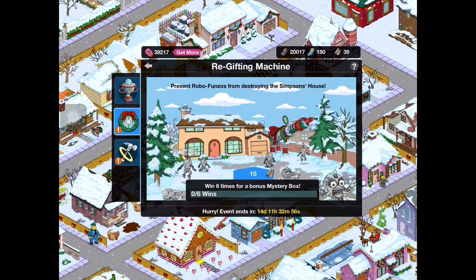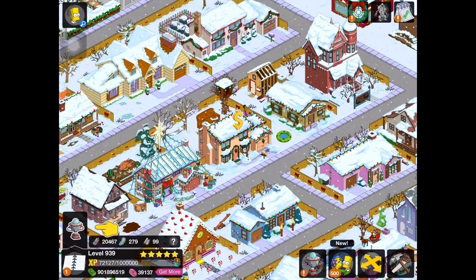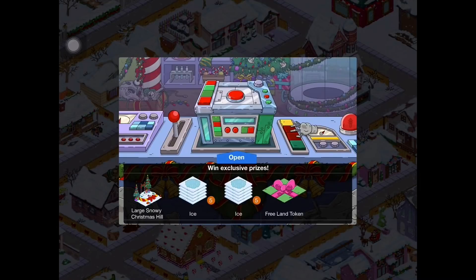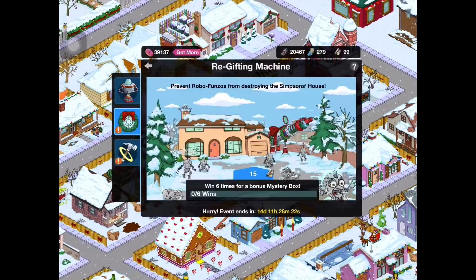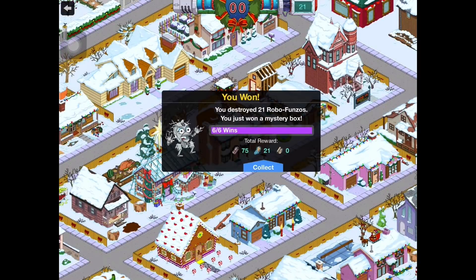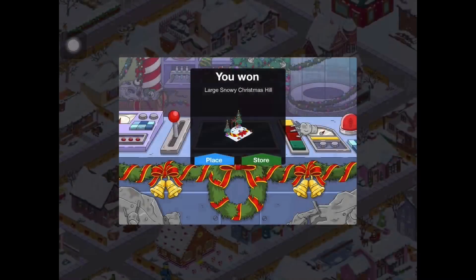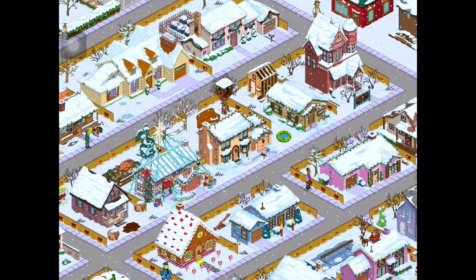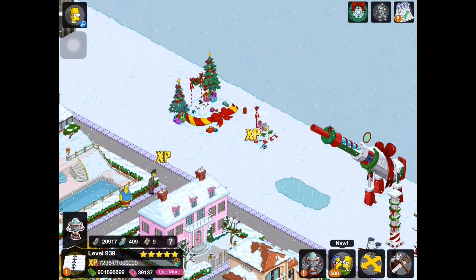We've earned another mystery box and got some more ice. So I guess we have to go and play this again. Okay, so we've earned another mystery box and we've gotten — yes — the large snowy Christmas Hill! So we'll place that down over here. The only prizes we didn't get were the free land token and the last ice bundle, but since we've already shown those off before, there's really no reason to go over them again.